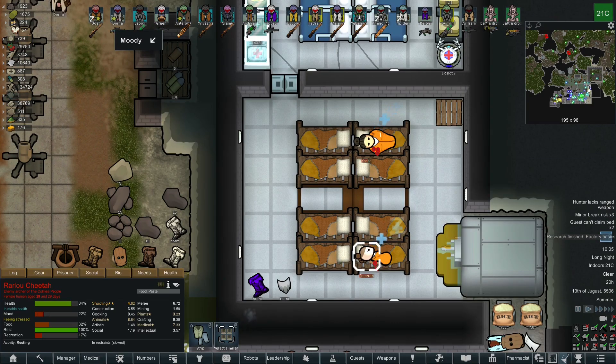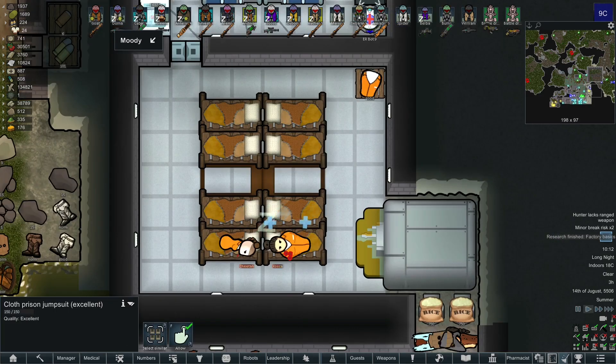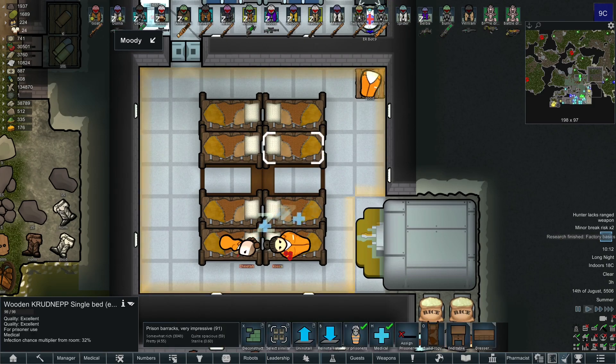The first thing to do after you have captured a couple of prisoners is to strip them naked. This way they won't be able to use their own gear against you in case they want to escape. Your prisoners will wear anything — all you need to do is place some kind of clothing in their area, the area which is designated to the prisoners.